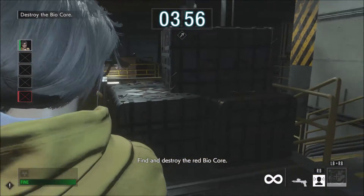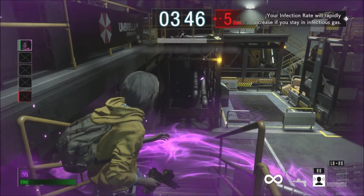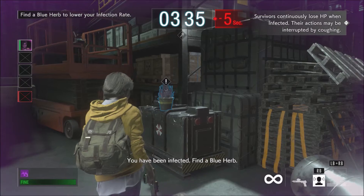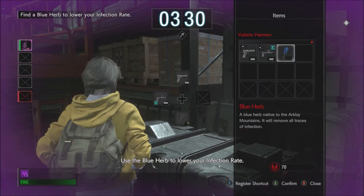Find and destroy the Red Biocore. You have been infected — find a Blue Herb. Use the Blue Herb to lower your infection rate.